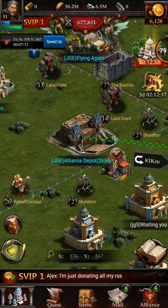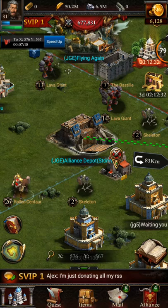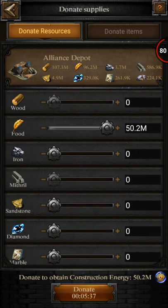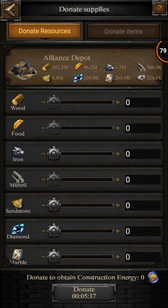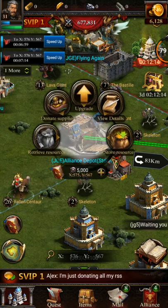I'm going to pretend I am donating all of my resources because I want to keep these. Now after I do that, I'm going to do it a third time because apparently we didn't get all the iron out. Alright, now we have zero resources.